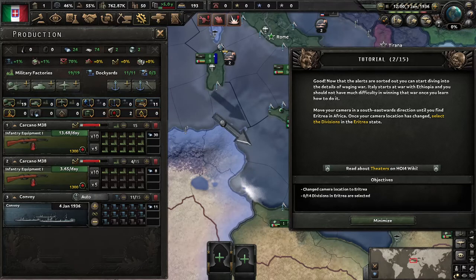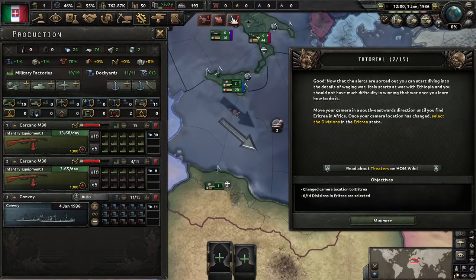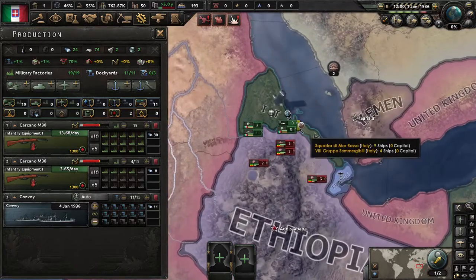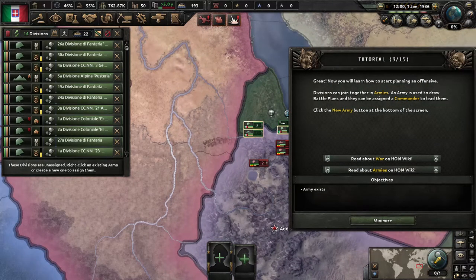I never got to this part when I initially played the tutorial. It starts at war with Ethiopia, and you should not have much difficulty winning that war. Move your camera in the south-eastwards direction until you find Eritrea in Africa. Set the division in Eritrea — at least they show you a line. Great, now we learn how to start playing an offensive. Divisions can join together in armies; an army is used to draw battle plans and can be assigned to a commander. Click the new army button at the bottom of the screen.